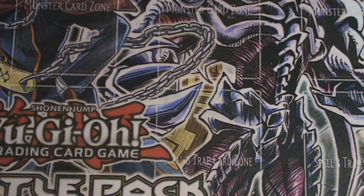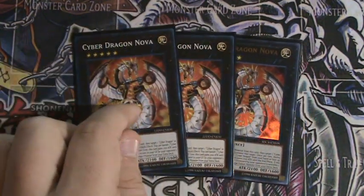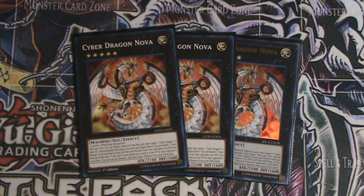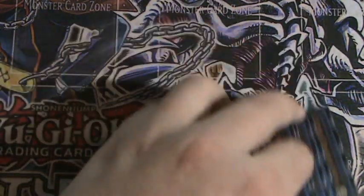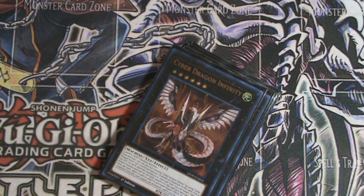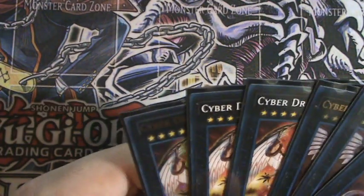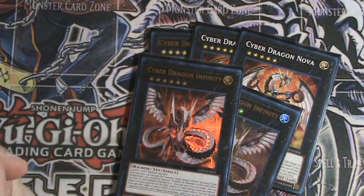That's really it for the deck. You can run an extra deck — I wouldn't recommend it too much, but it's an option. Three Cyber Dragon Nova because they are machines. You probably know what's next: Cyber Dragon Infinity, which is also really quite nice. You could also throw in Lightning, Castel, or whatever else you want. For the Cyber Dragon lineup I'd do three Nova and two Infinity.